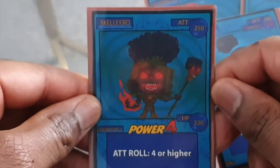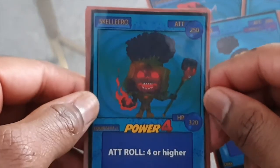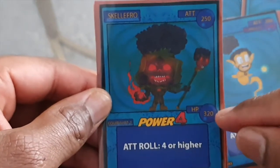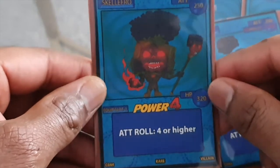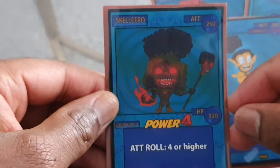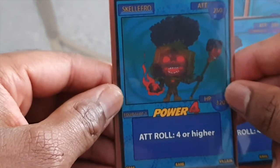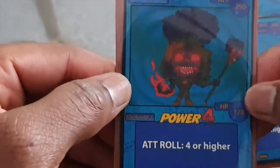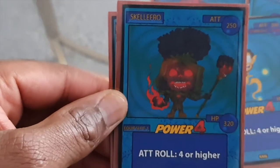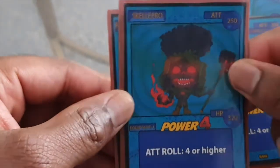Here is another one — this is a Badman boss, the second strongest Power 4. It's Skelethro. 250 attack — very, very, very nifty — and 320 HP. Now that will take some killing. It'll probably take a few Afro Chibis working together and combining attacks to defeat this guy. It's a villain type and quite a devastating card. I like the way the artwork turned out with the glow on this one. Hopefully when the cards come out properly it'll look just as good, if not better.